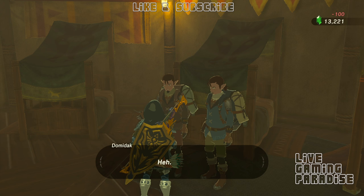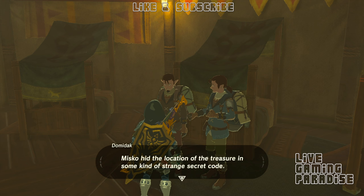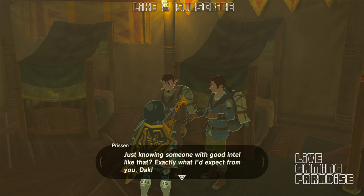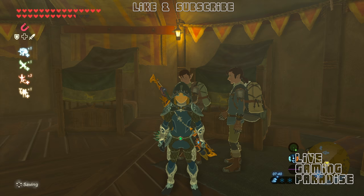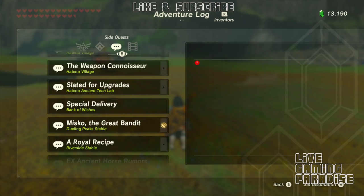Since you're in a stable you might as well get yourself a horse, or if you've got the bike you can just jump on that. We need to go to the beginning of the river — to the spring where the river is born — and that's a little bit away, so grab yourself some transport and let's go get this treasure.